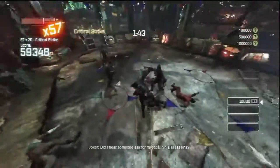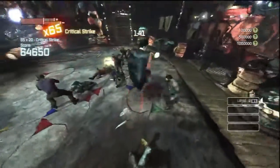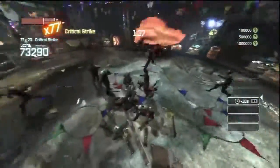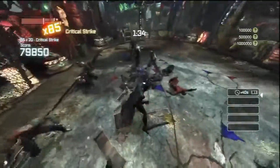Did I hear someone ask for a mystical ninja assassin? Level three! This is a bright yellow cape flashing in there — that's so cool.